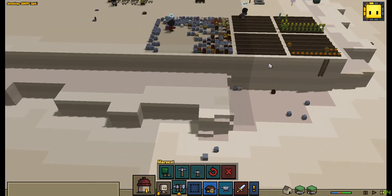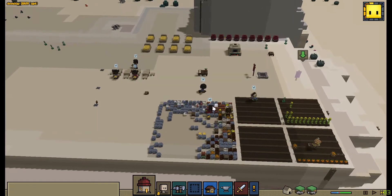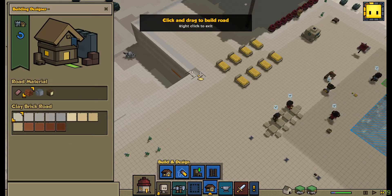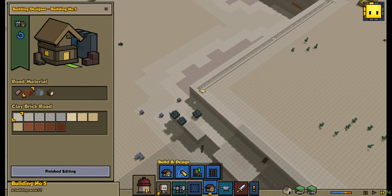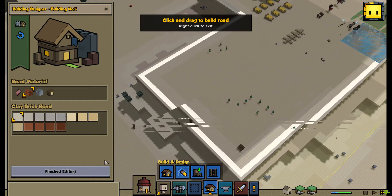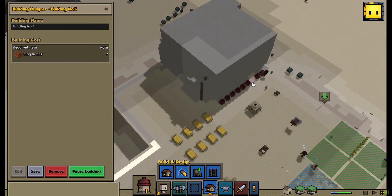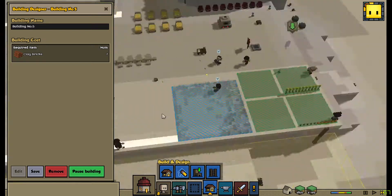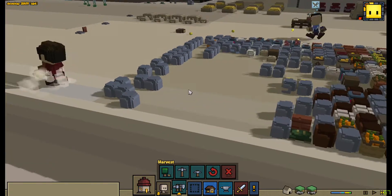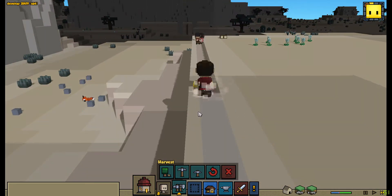We have to build a road everywhere here. We can utilize the stone in our storage so it won't become wasted. We have too much stone in our storage and we need to decrease it.